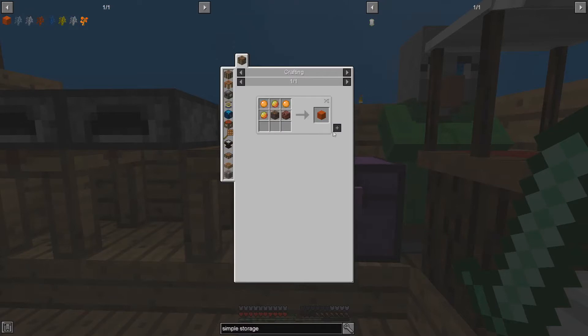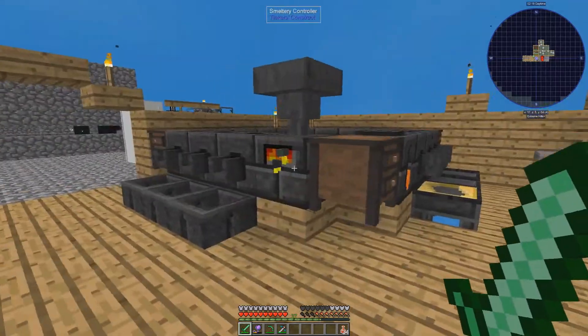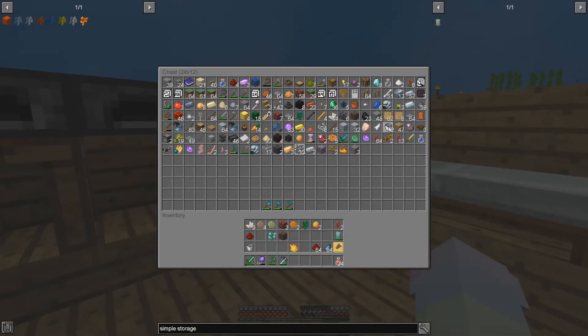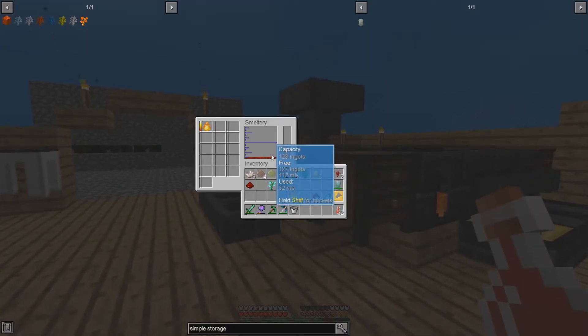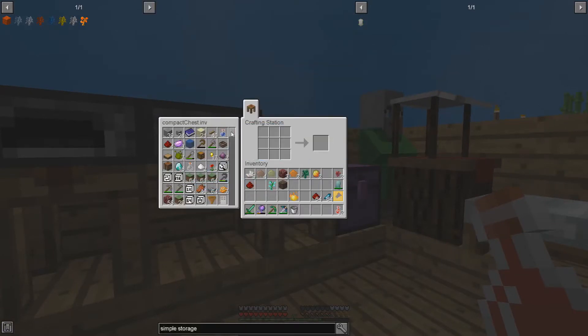We need that for that. I think we can make the slimy mud — no, I need that. God, why is there so much stuff that we just need everything for. I need this to finish cooking. Oh, it's almost done — come on. Do I have a bucket? No. So let's get a bucket out. Let's eat while we go over here. And there we go. Oh my god, that was at 250 — of course it was. Let's make another — blaze rod into that, and then we can go ahead and do that real quick.